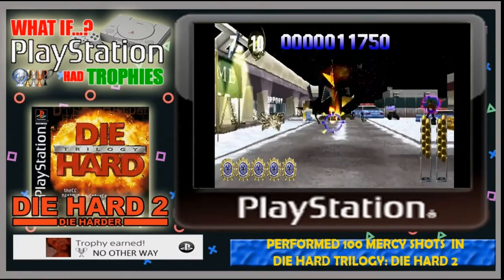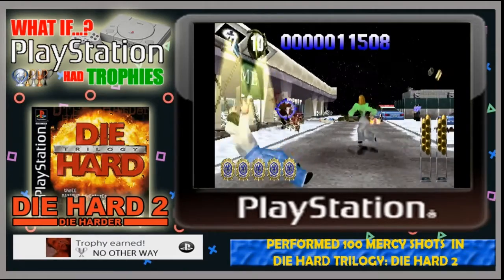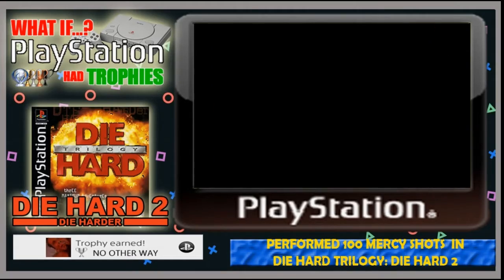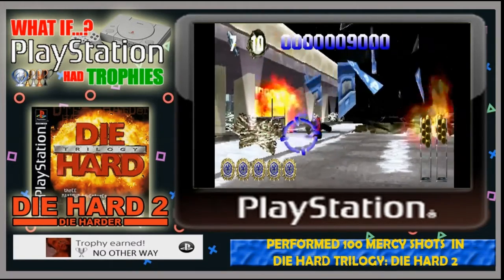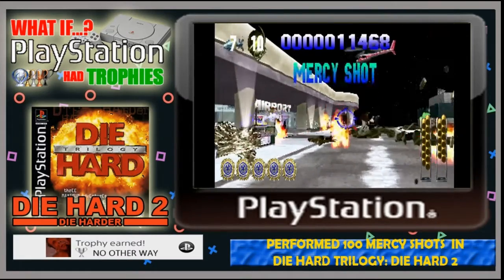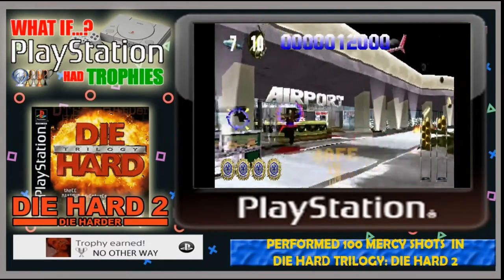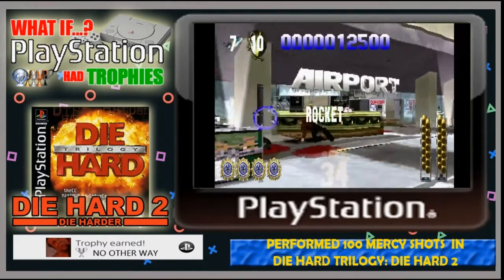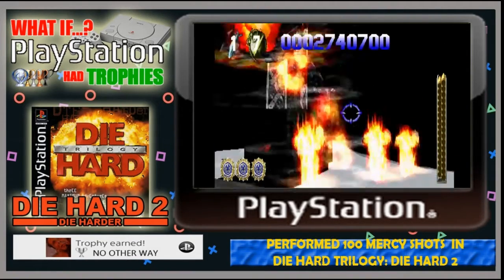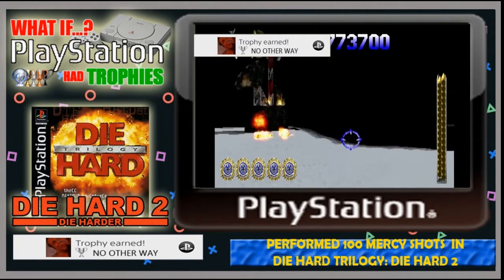If you've ever played Die Hard 2, you'll know it's a game where you just can't help but blow a load of stuff up. You cause a lot of damage to the airport terminal and surrounding buildings, and as a result of all the explosions, people will often be on fire. If you shoot these burning people you'll trigger a mercy shot — basically a mercy kill putting them out of their misery. You can earn the silver No Other Way trophy by performing 100 mercy shots, and this is one you can get over multiple playthroughs.